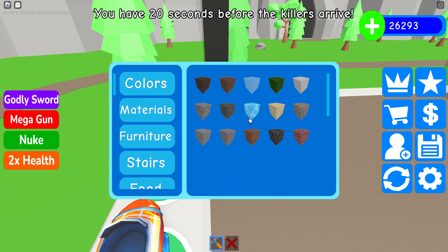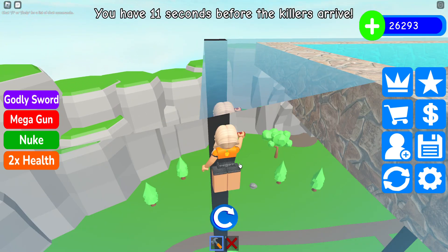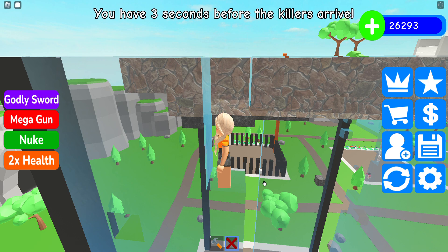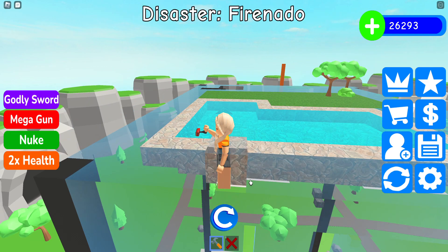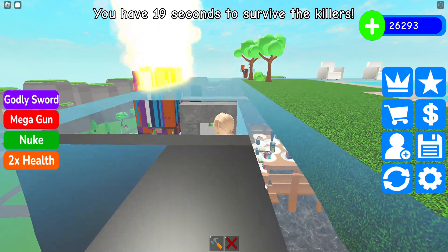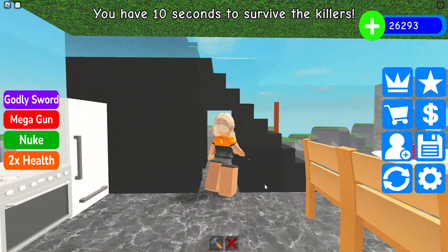22 seconds before the killers arrive. Let's get some glass - spam click all the way to the top. There we go. Fire - literally does nothing. Okay, I kind of take it back because it can melt glass, but like, isn't glass made out of fire? Not fire, but like - yeah, whatever.